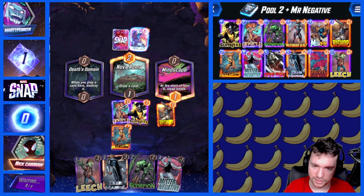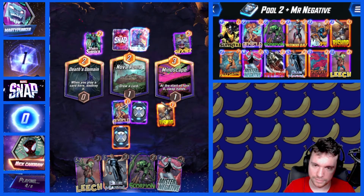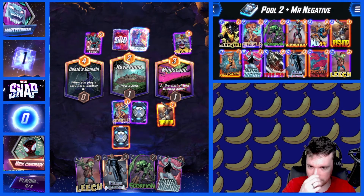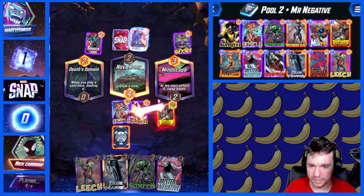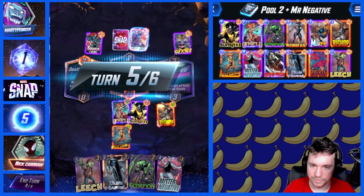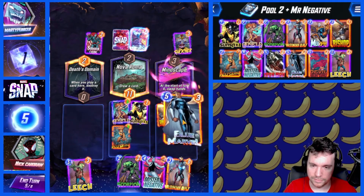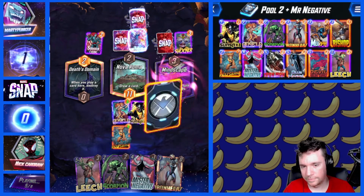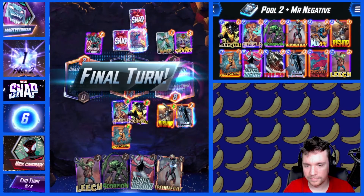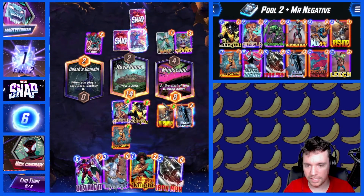I think I just get rid of all my good cards. It's not like their hand has any cards that we want. I assume this will be Patriot, then. Here's my crap. Ooh — Onslaught, Mystique, Iron Man.